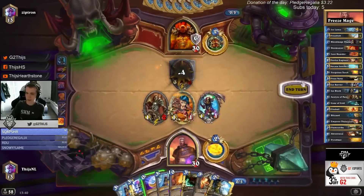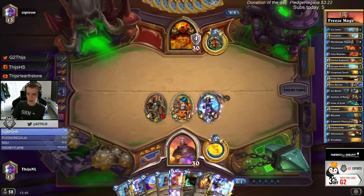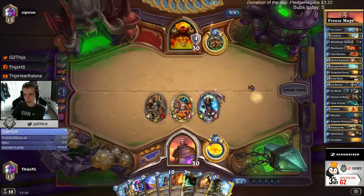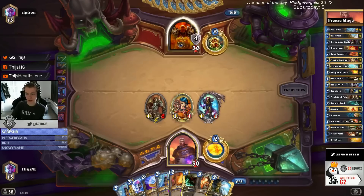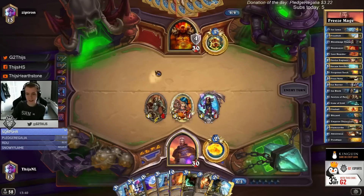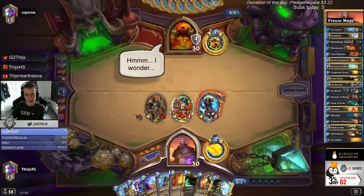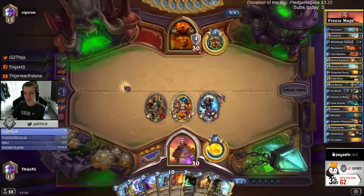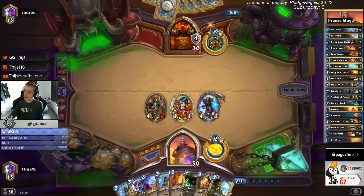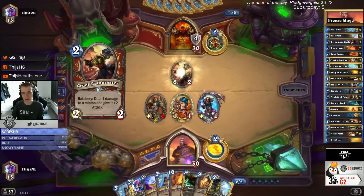Pushing damage with minions because I really don't want to let this armor get out of control. The most annoying C'thun decks are actually warrior and priest because they have a card that restores or gets 10 armor or 10 health back. C'thun Druid is a good matchup but C'thun warrior and priest are rough. C'thun druid doesn't really have the mechanic to get life back, so we have all the time against them, but warrior and priest can recover with 10 or 20 armor.